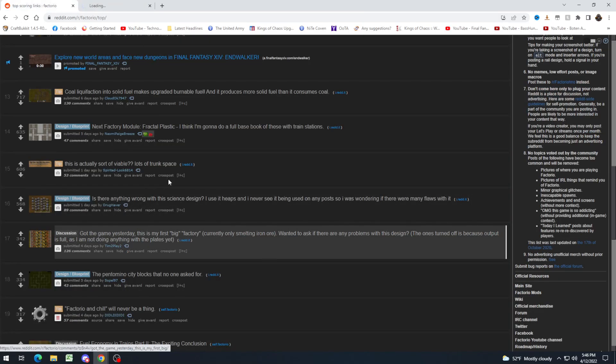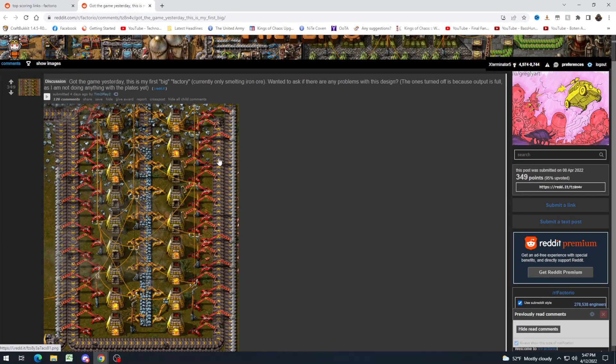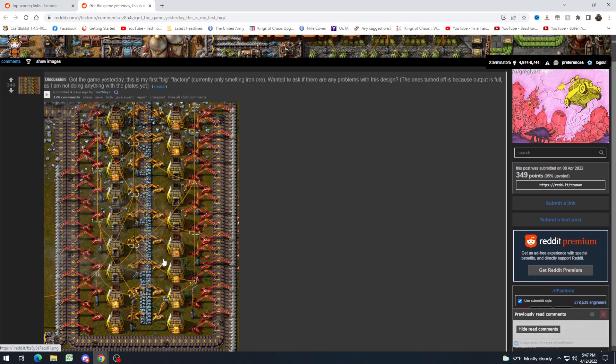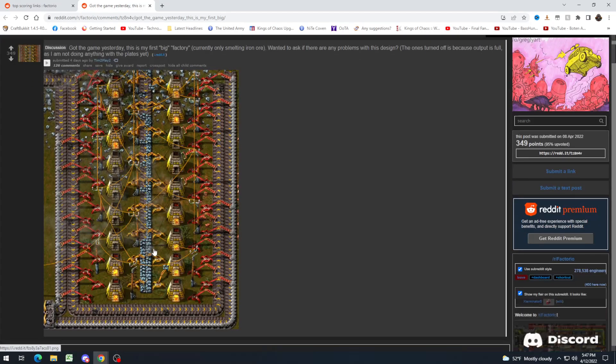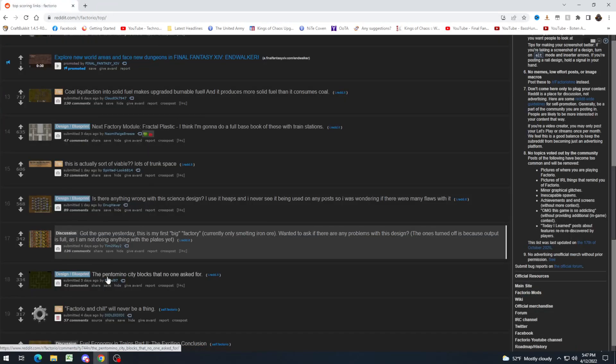"Got the game yesterday. This is my first big factory, currently only smelting iron ore. Wanted to ask if there are any problems with this design." I mean, it's a bit inserter-excessive, and bigger than it needs to be, but there's certainly nothing wrong with it. It's going to work totally fine. Although someone else mentioned that building on the ores is unfortunate, and you're going to run into some problems later on when you need that ore.